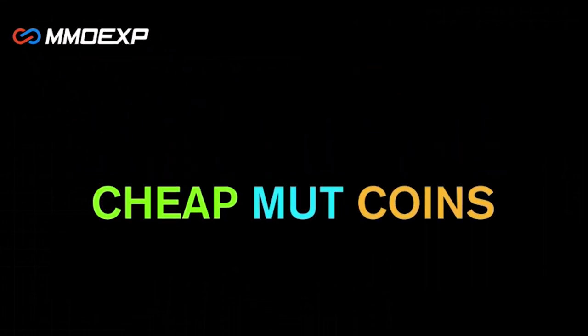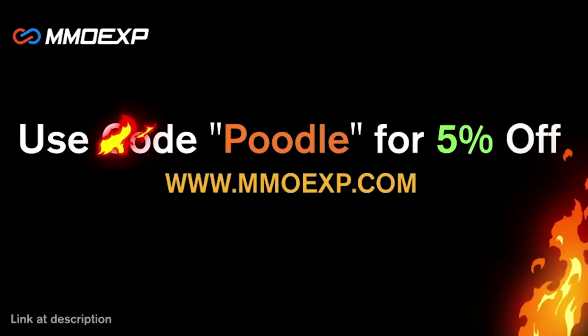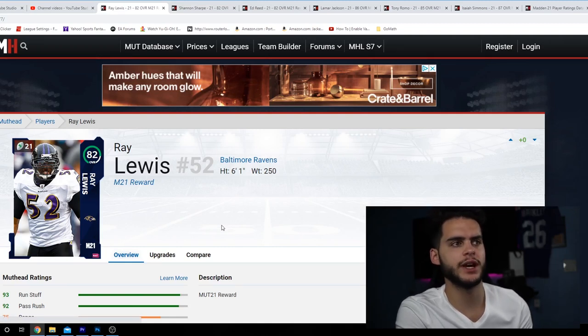Looking for the cheapest coins on the internet right now? Make sure to check out my brand new sponsor MMO Exp — they have the cheapest coins you can find anywhere on the internet. Use code 'poodle' at checkout for 5% off your order. What's going on everybody, it's Poodle back with another Madden Ultimate Team video.